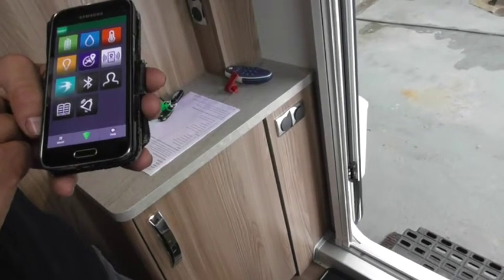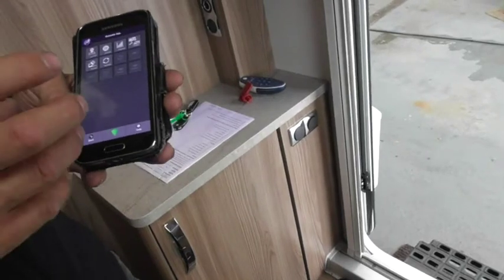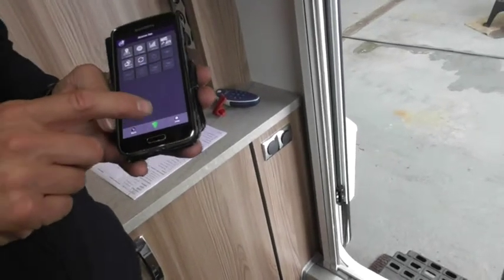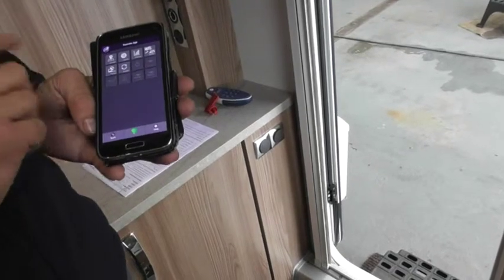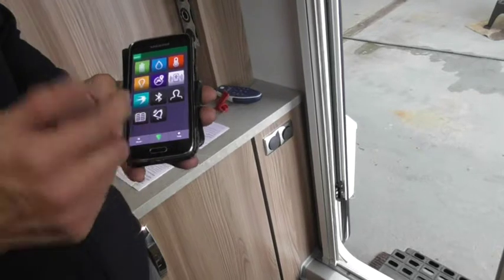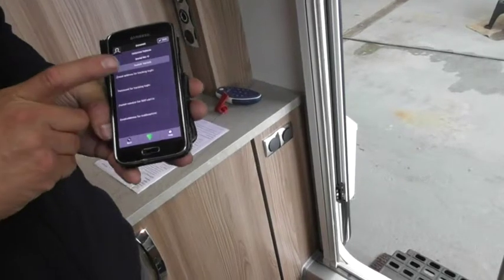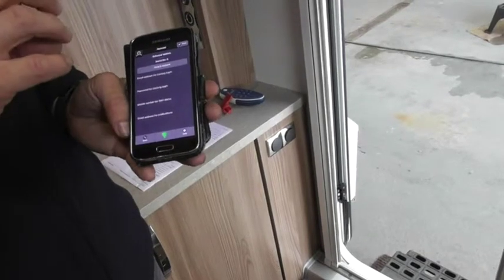What you've also got is remote — that's when you're operating via a phone signal. When you connect to remote, it actually overrides the Bluetooth, so it will shut the Bluetooth off. But if you see all these icons, they're all grey — so it's not connected at the moment. To connect it, you go into head and shoulders. What you do is put your email address in and your password.